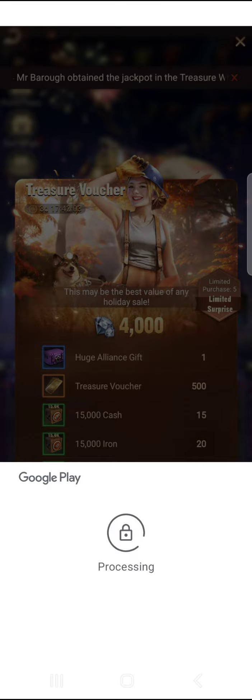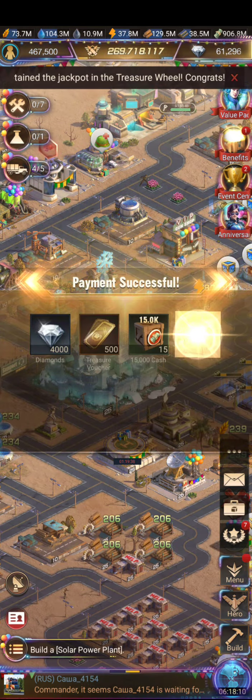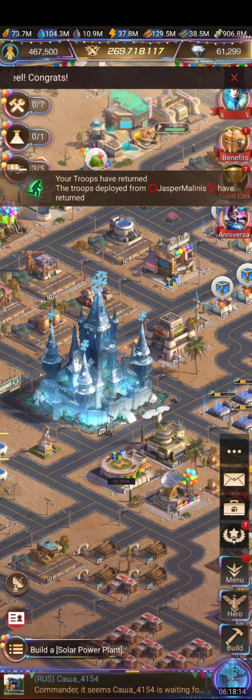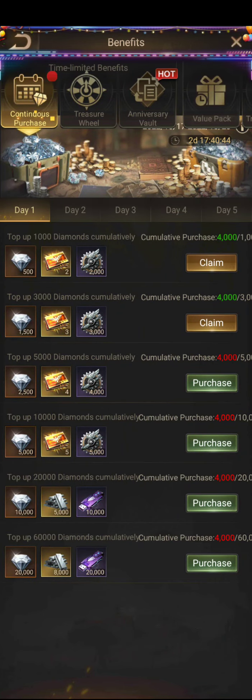Buy this voucher — paying with my Visa. Okay, purchase one. If I go back here, let me check — I'm getting this for free.